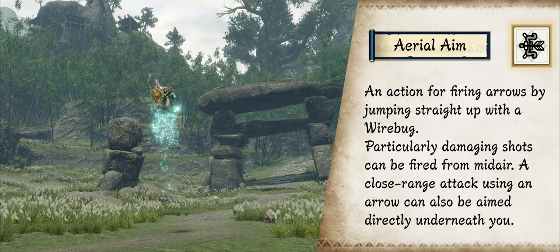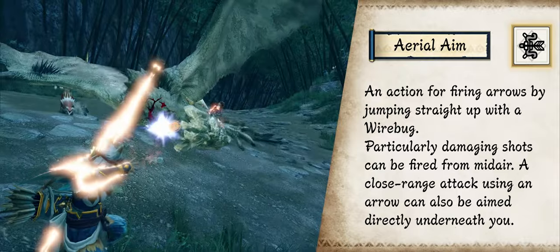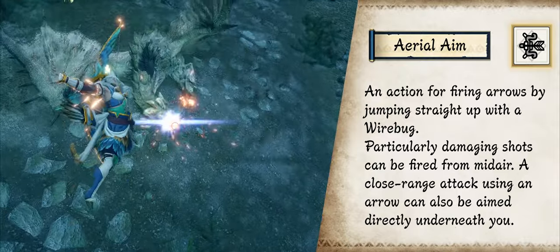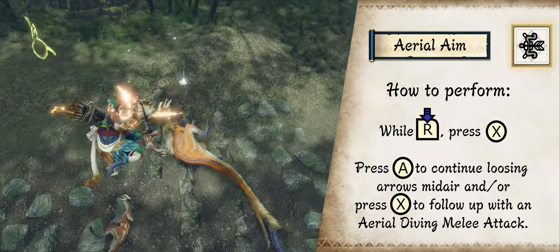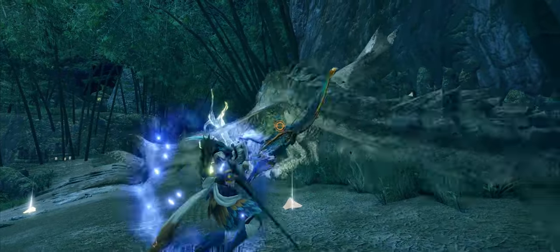Aerial Aim replaces Focus Shot with an airborne attack. With one Wirebug, you catapult yourself upwards. While mid-air, you can fire up to 3 shots which can be freely aimed — each shot increases your charge level. You may also use a diving melee attack which deals more damage.